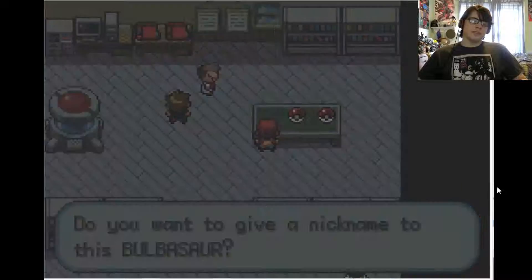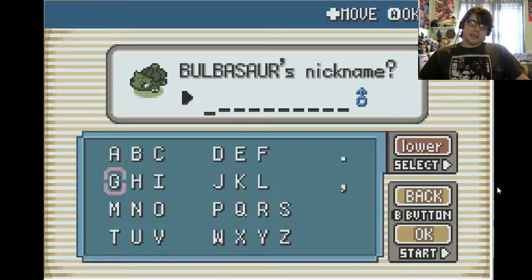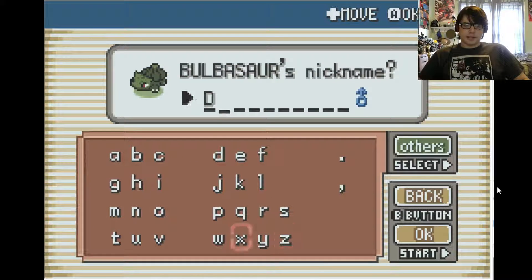Do you want to give a nickname to this Bulbasaur? I don't usually give nicknames to Pokemon, but since this is a Let's Play, may as well make it interesting with some wonky names. I'm going to name him Danny — Danny, after Danny DeVito. Why not?